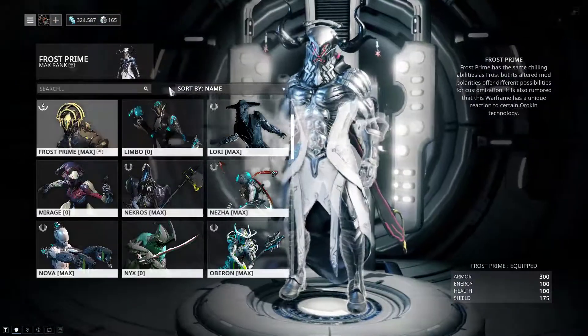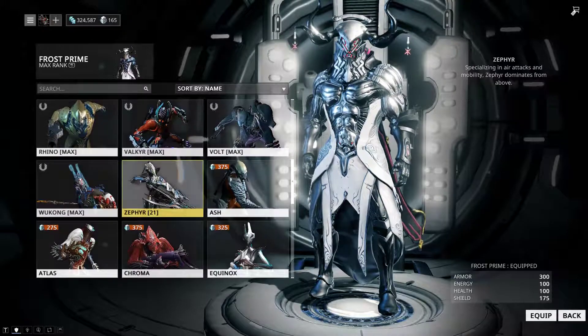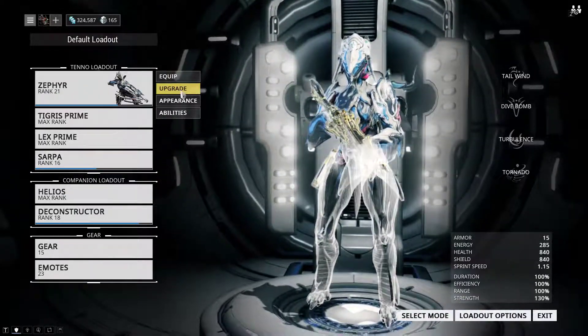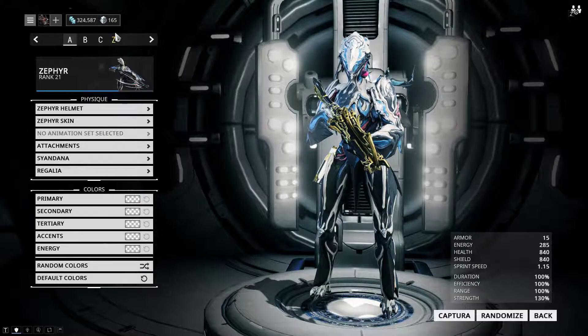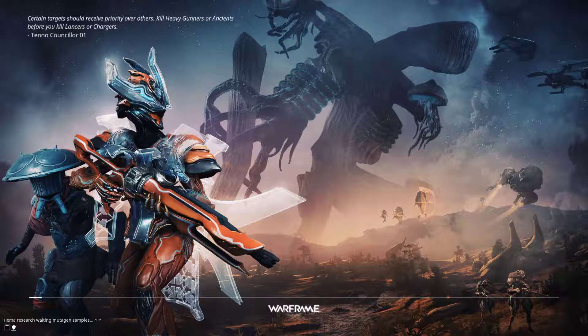But I've realised now that you can actually go to your Arsenal if you have a Zephyr suit available, then go to Appearance, and if you choose Loadout Z you go into the Flappy Bird game — or the Happy Zephyr game.